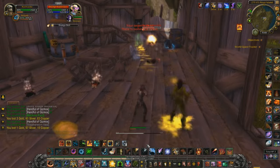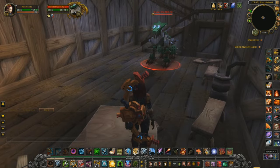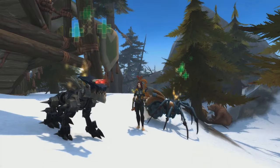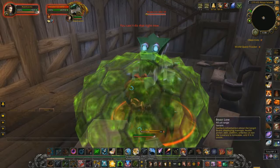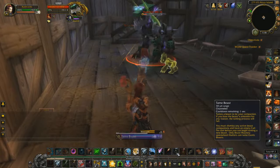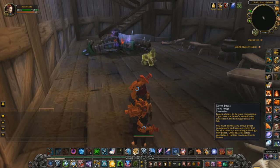On the lower floor, past more death gnomes, is the first new mechanical pet, Garda. He's a green variant of the mechanowolf family. I decided not to tame him because everyone knows that Treble is the best. He's a pretty standard tame, quite similar to Frenda in Gnomeregan. He'll hit you like a bloody sledgehammer so pop turtle mode and start taming — if you can stop everyone nearby from killing him, anyway.